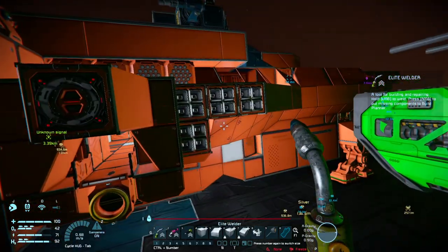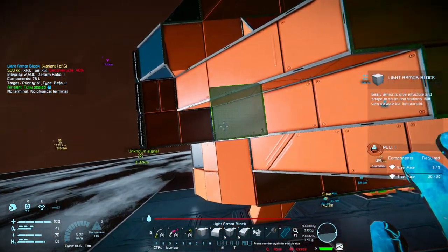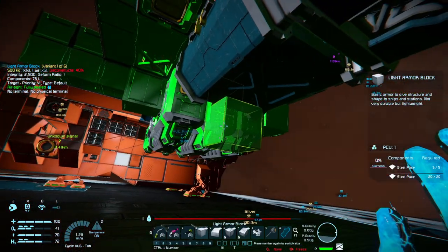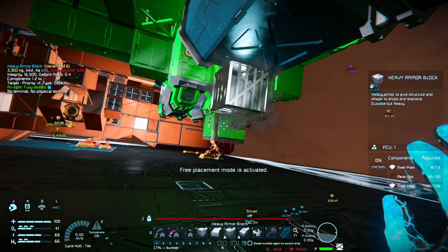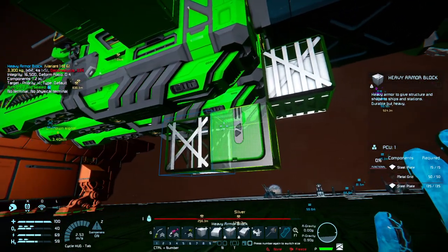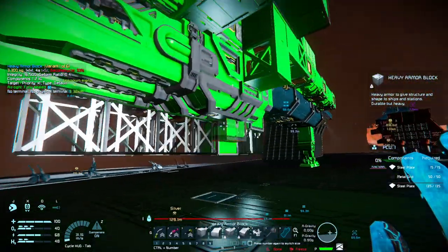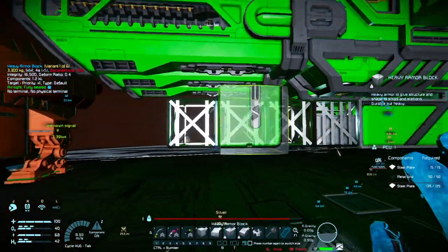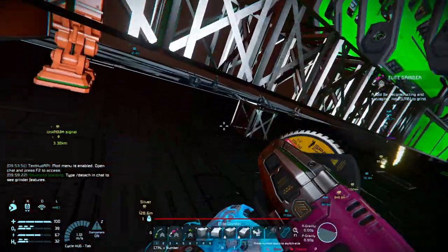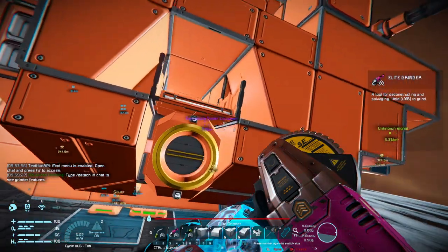So we've got to come - how many blocks for this? Seven? One, two, three, four, five, six, seven, eight blocks forward. Let's get over here. Oh, I can place blocks there. One, two, three, four, five, six, seven. Go ahead and slide you over just a smidge.